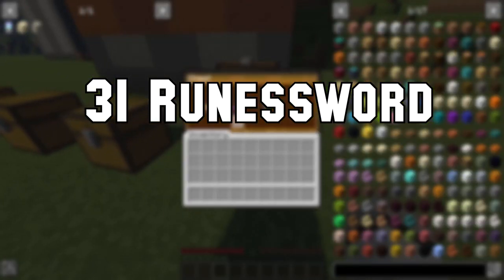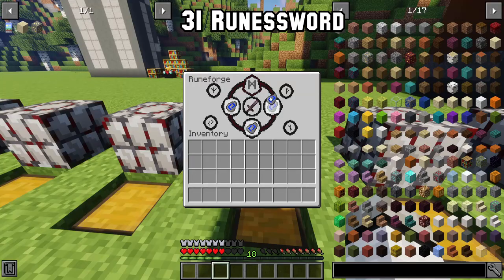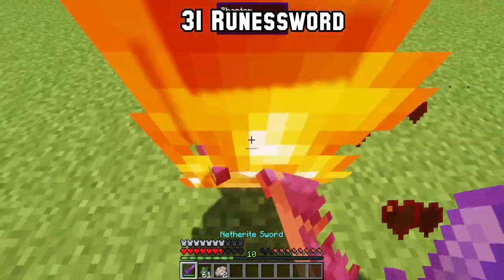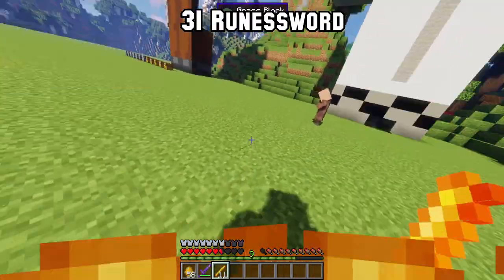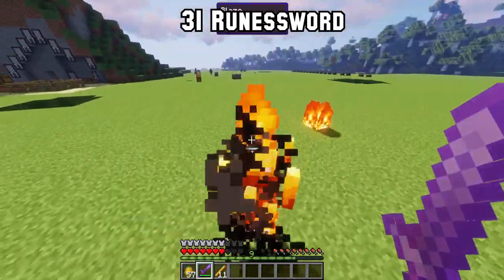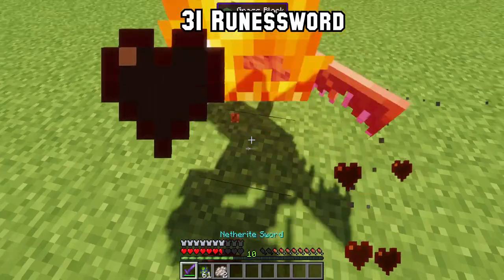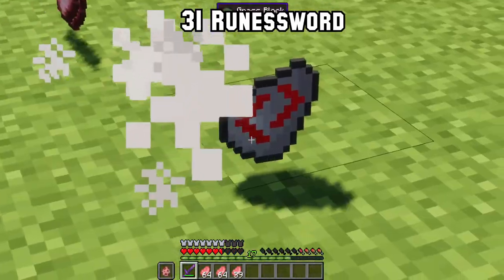Number 31: How about a mod that lets your sword be more powerful with runes? Welcome to Rune Sword. You can find five different runes throughout the world: fire, earth, air, water and blood. With them you can upgrade your sword to have either minor or major effects. To get the fire rune you need to kill blazes. Water runes are found in shipwrecks. Earth runes are loot throughout the world like in mineshafts. Air runes are dropped by phantoms, and blood runes can be dropped by any entity with a small chance.